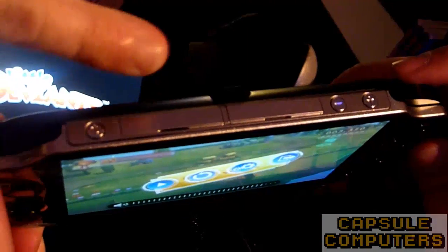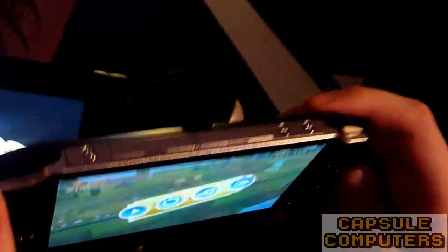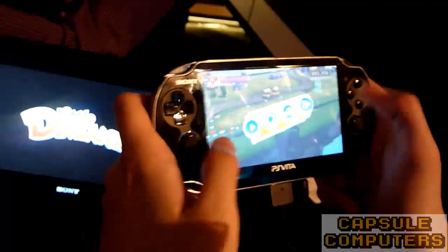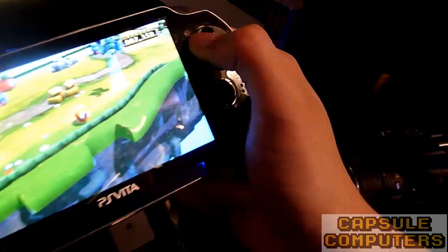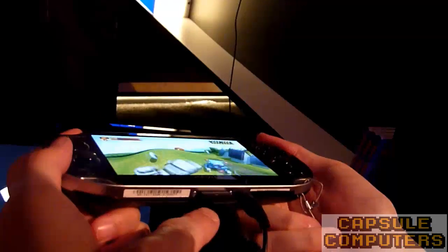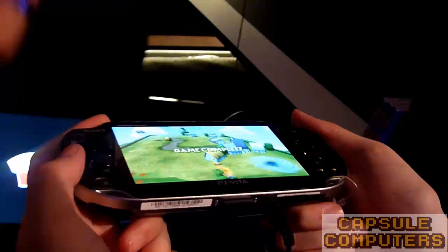There's also volume control and power. One slot is for the game card and the other is for storing downloaded content from the network. It's not quite final hardware, but it's very close. There's a question about whether there's a Wi-Fi switch — that's not on this machine but it's not final, so it might be added. Underneath you've got a multi-out connector and a headphone jack — the multi-out is definitely for power at the moment.